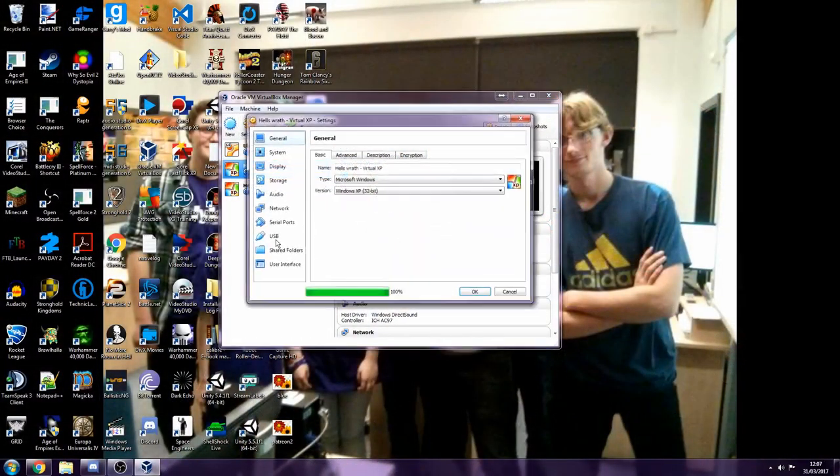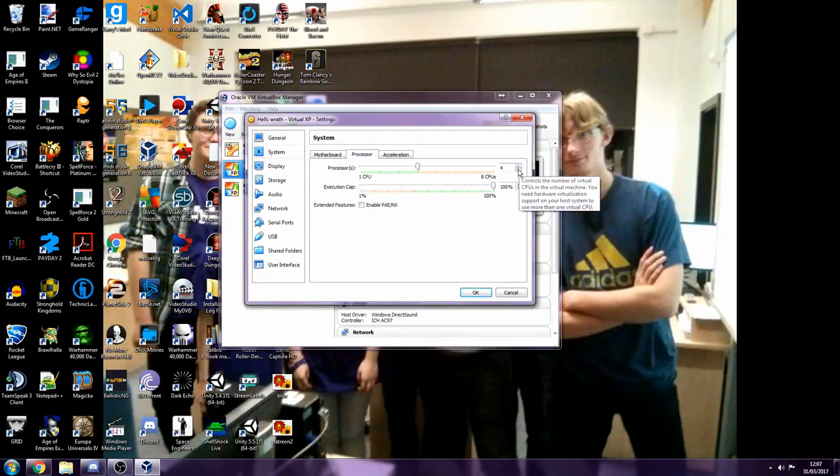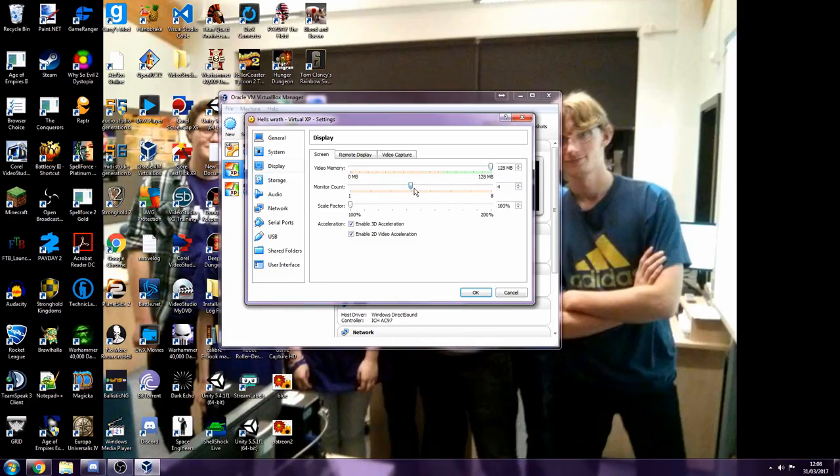One of the advantages of VirtualBox is you can set the number of cores you want your emulated machine to run, set the clock speed, the RAM, and how much video memory it uses. My machines — both Ubuntu and XP — are currently running as dual core clocked to four gigahertz. I didn't see the point in limiting the clock speed, but you don't want to give it your full processor because you've got nothing left to run your host machine.